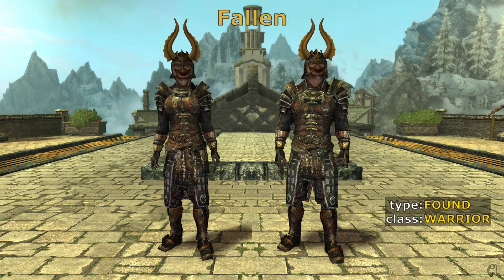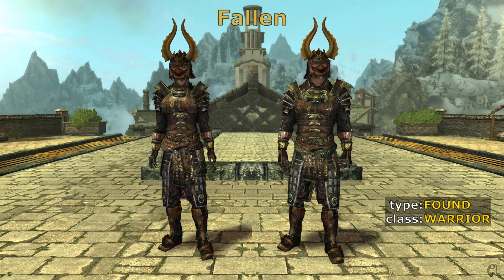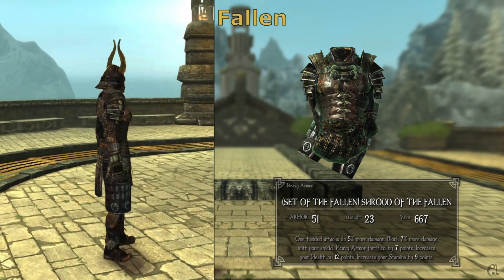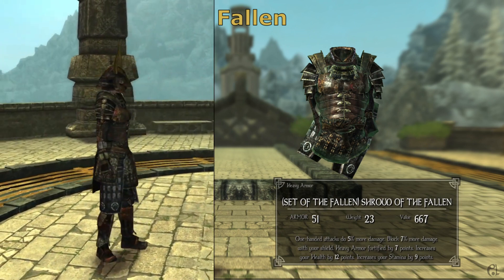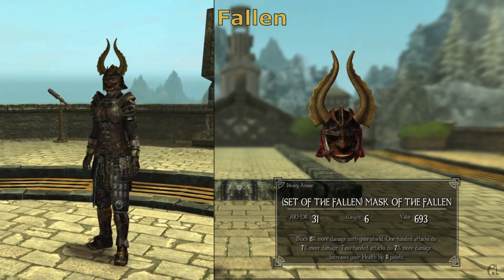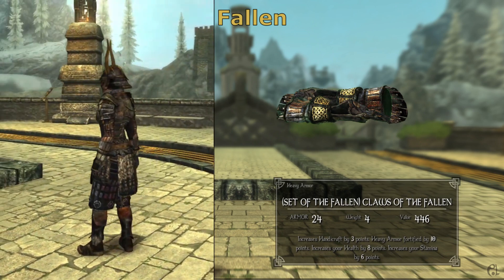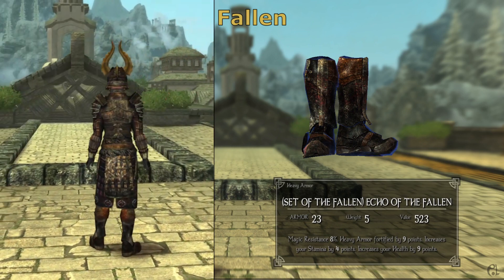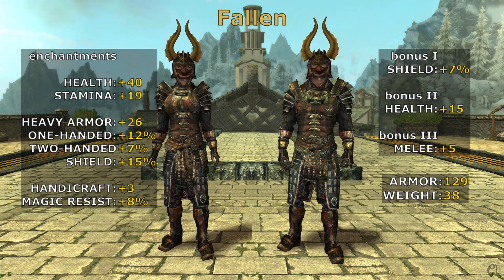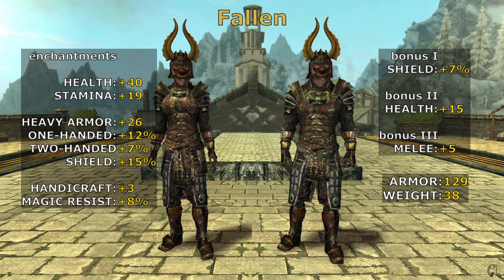The set of the Fallen is the third heavy armor set for warriors. The set is made of shroud, mask, clothes, and echo, with better versions of the enchantments seen on previous warrior sets. The Fallen is a direct upgrade from the set of Selna, with some small but welcome improvements to handicraft and resistance to magical damage.